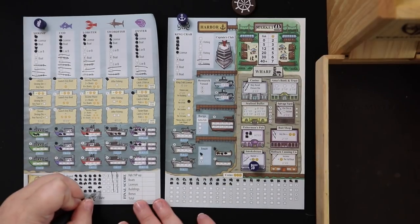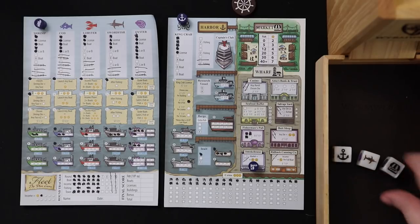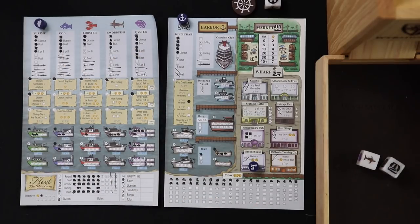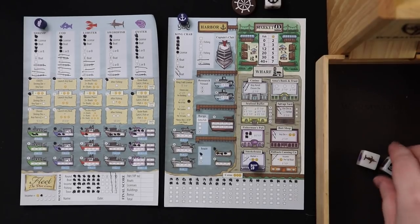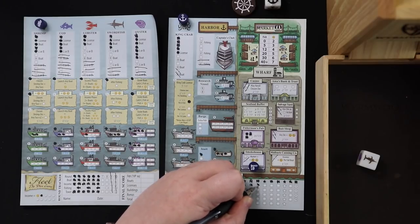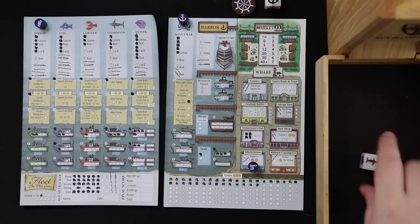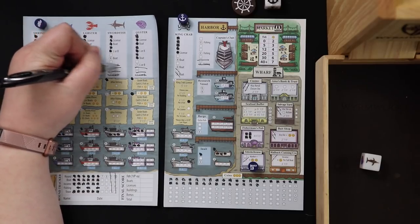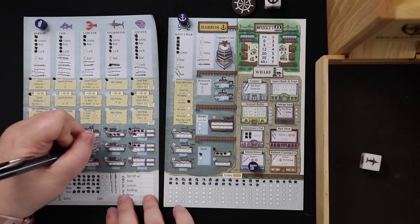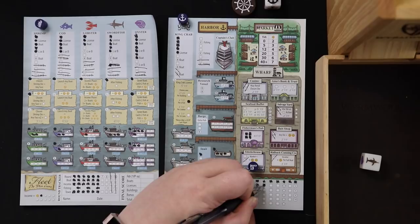Town phase — Ruth picks first. We got a harbor, a swordfish, and a market. Ruth takes the harbor die and knocks out some King Crab action. I have about 18 fish so I take the market and get four coins, which lets me fill in and complete the Fisherman's Pub — worth 10 VP. Ruth and I split the swordfish: she crosses out a space, I launch a boat and earn a coin from my cod license for doing so.